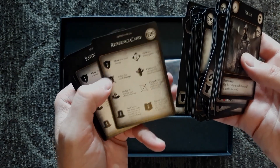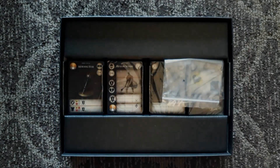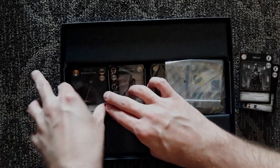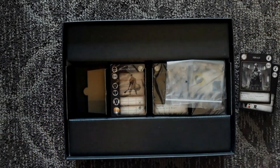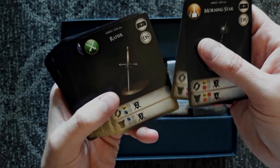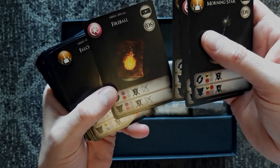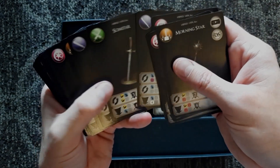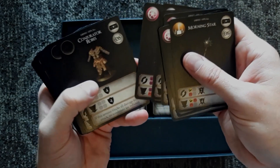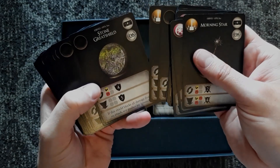This gives you the different reference cards for each one of the players. Looks like we've got more weapons here: Morning Star, Sorcerer's Staff, Rapiers, Longbow, Fireball Spell. That's one thing that was pretty cool with this game — each one of the weapons and spells kind of gave you a unique play style as you went through.